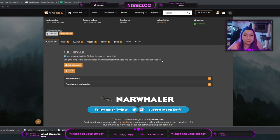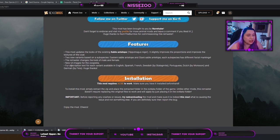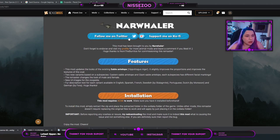This remaster aims to disable the original sable antelope and replace it, adding two new variants based on subspecies, which I find very interesting. I would rather have the subspecies as their own species in the game, but I understand it. He also writes that this might update the look of the existing sable antelope — slightly improving the proportions and improving the textures of the coat, which is the main issue with a lot of the official Frontier animals.